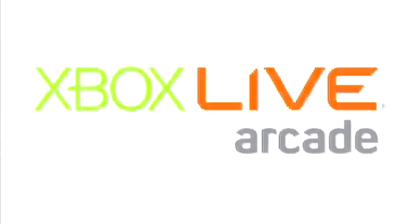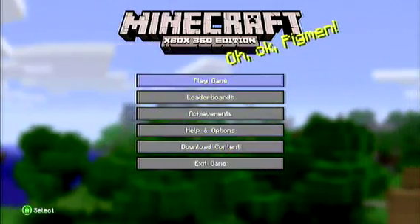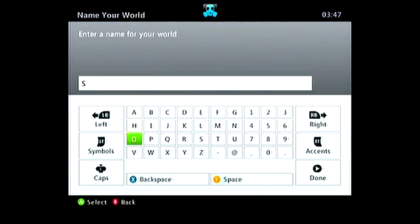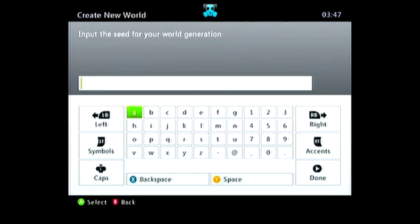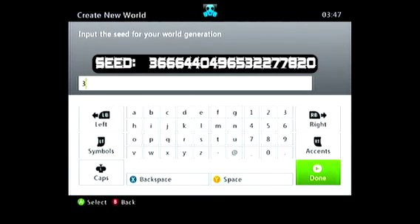Hi guys, my name is Addison396, welcome to this video and welcome to my channel. What I've got here for you is a Minecraft video showing you how to get a saddle in the Xbox 360 version, because you can't actually make one yet until they bring out the updates to bring it in line with the PC version, which I think will take quite a while.